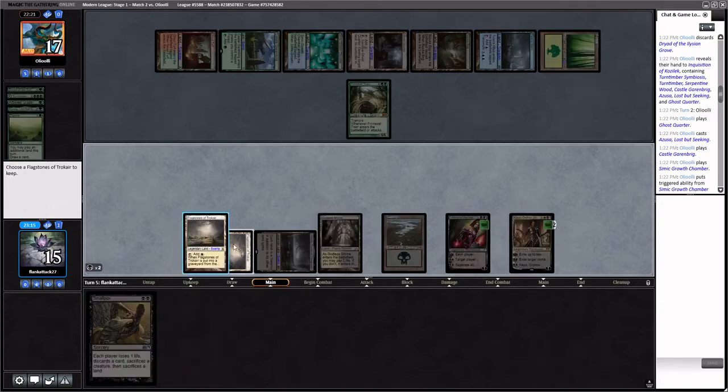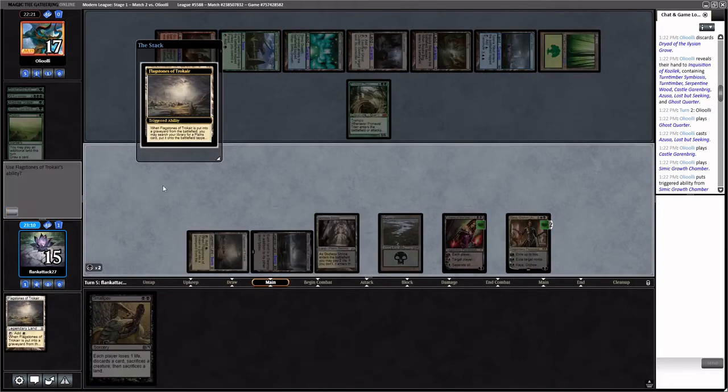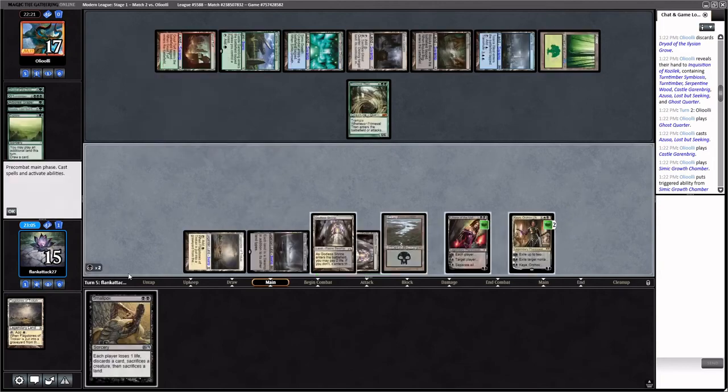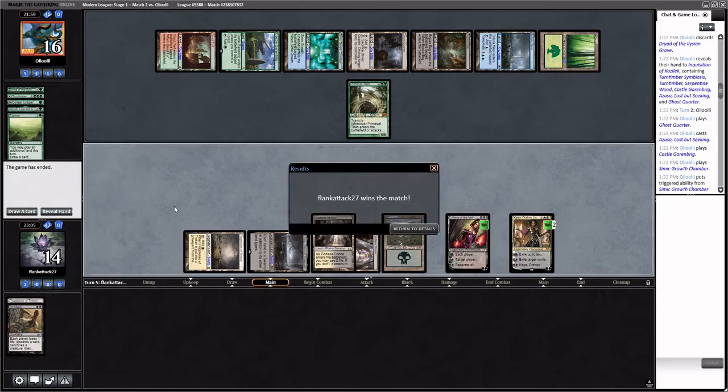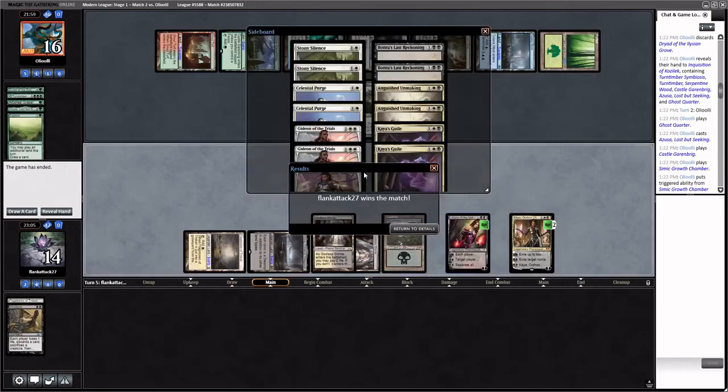We sacrifice Flagstones, get a Godless Shrine tapped, then play another Smallpox. We'll get our Plains. The opponent concedes the match — wow, they just didn't want to play against Smallpox. This is not a great matchup for us, but that Smallpox was really well-timed. Post-board, we have Anguished Unmakings, but this is just not a great matchup overall.